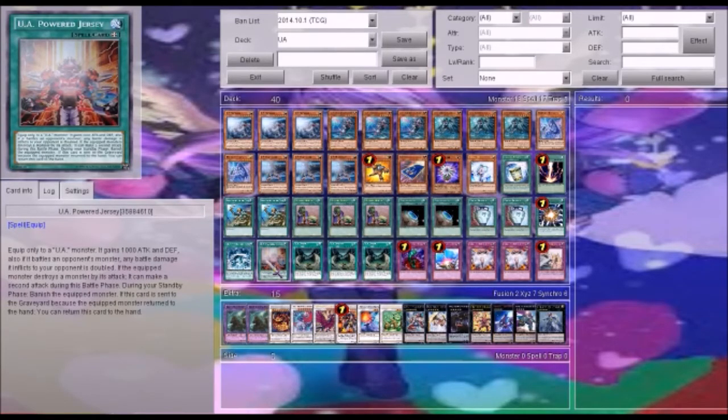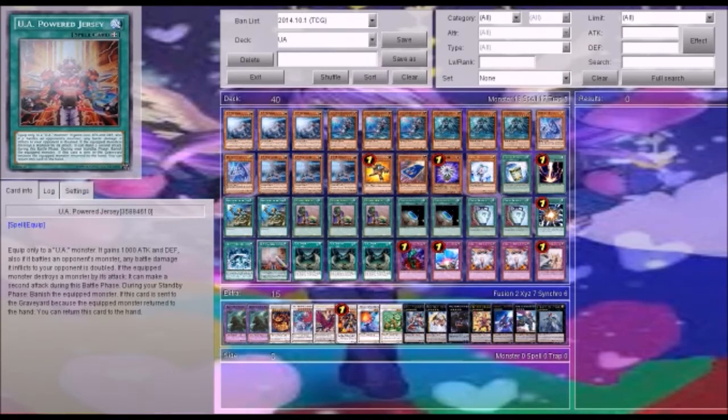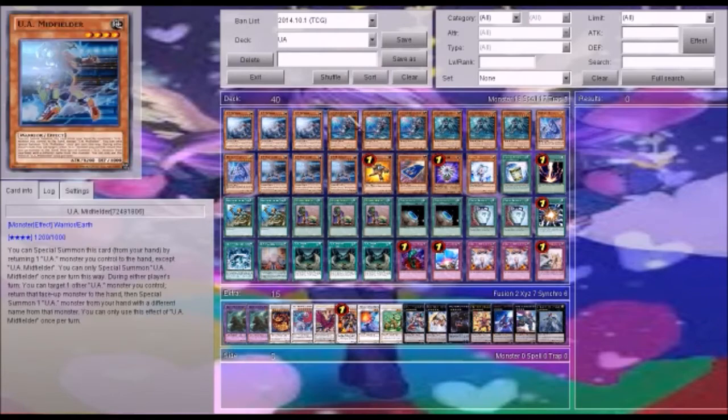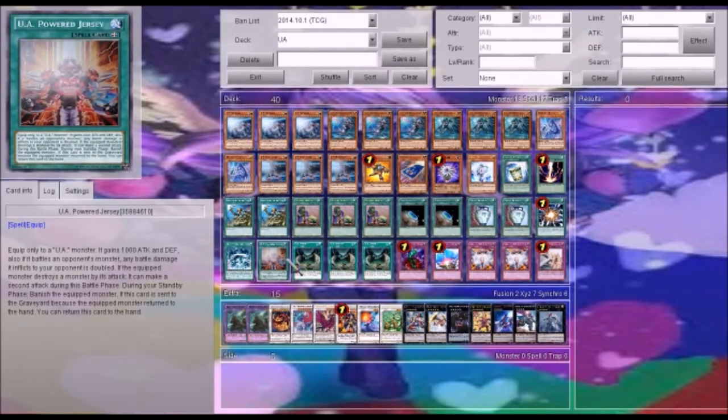UA Powered Jersey — it's an equip spell card. The one you want to equip it to is Flugger. You equip it to Flugger, it gains a thousand attack and defense. If it battles an opponent's monster, any battle damage it inflicts to your opponent is doubled. So that means it's really great seeing how it's Fluggers and Armatis, so nothing can stop them. And if the equipped monster destroys the monster by battle, it can make a second attack during the battle phase. So that makes it very useful. During the standby phase it banishes the equipped monster, but you do not have to worry about that, because if this card is sent to the graveyard, you can return the equipped monster to the hand. So you summon him, equip this, attack, and then summon out a Perfect Ace. We only run one, because we only do this once.